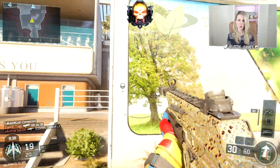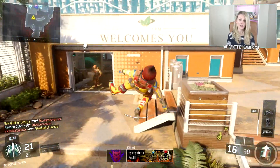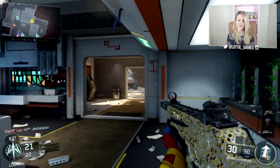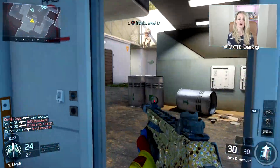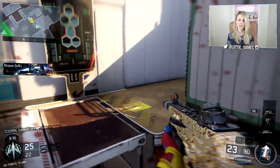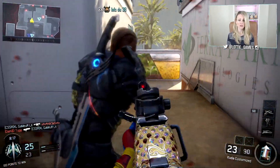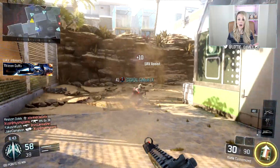It's entirely up to you, but I would recommend using fast hands and dead silence. The specialist that I'm using is Seraph's combat focus, which is obviously going to help us get our scorestreaks a little bit quicker and easier. And finally, the scorestreaks that I am using are the UAV, the hardened sentry, and also the Wraith.